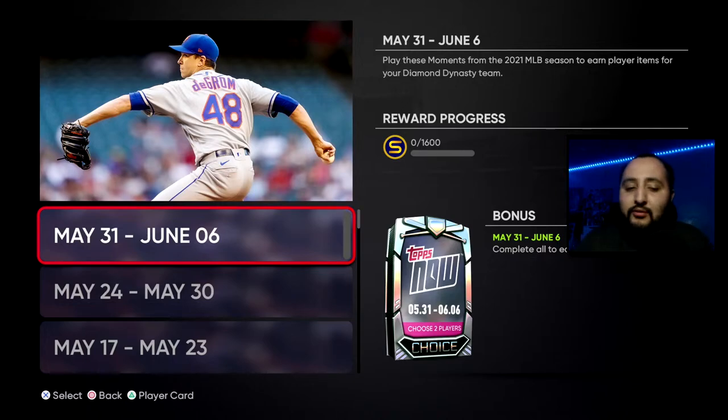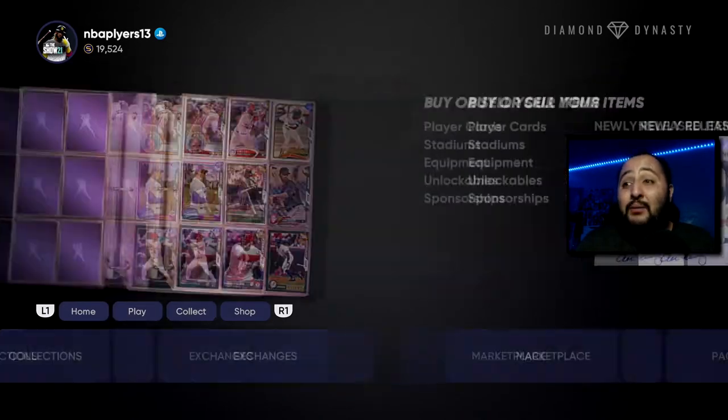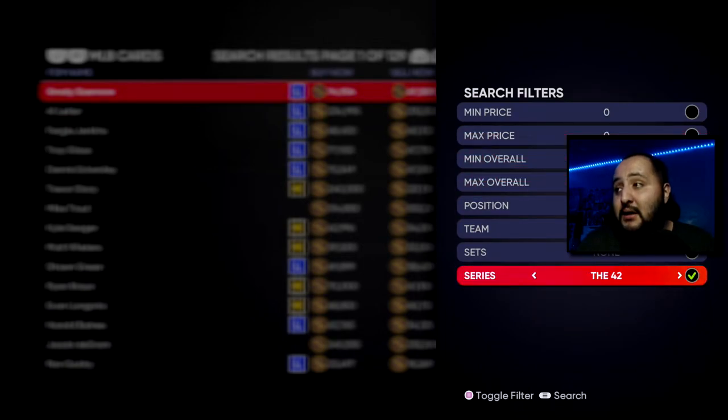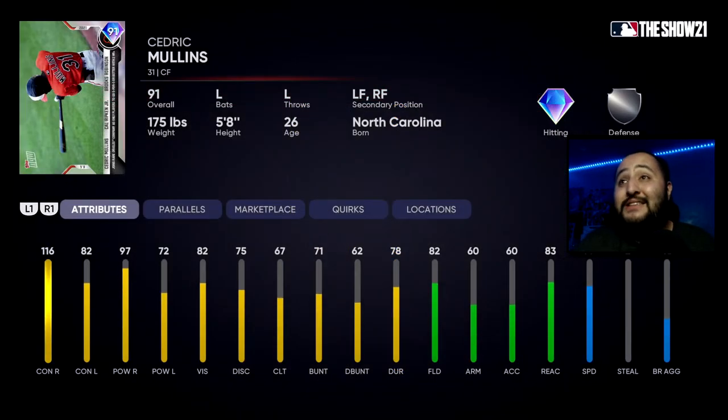Now let's get into the four cards that we get to choose from — we only get to choose two of them. I'm gonna give you guys my input on who I would take personally. Keep in mind we're going to be getting all of these cards once the June monthly awards program comes out, but I'll give you my honest choice on who I would go right now. The first choice is Cedric Mullins.